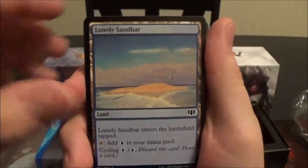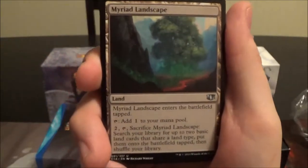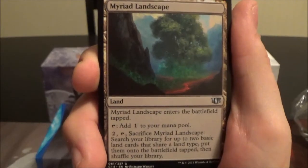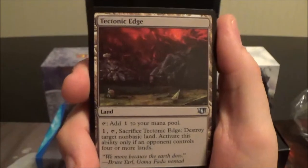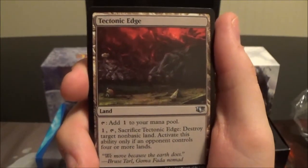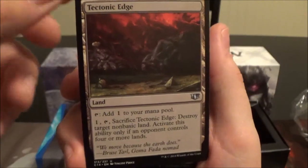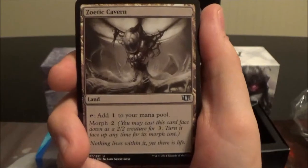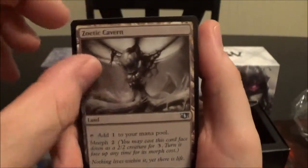Coral Atoll is a Ravnica-style bounce land. Ghost Quarter has been in every deck. Lonely Sandbar is a cycling land. Myriad Landscape has been in a few decks — tap for colorless or pay two and tap to get two basic lands that share a type onto the battlefield tapped. Tectonic Edge is very nice; pay colorless, tap, and sacrifice it to destroy a target non-basic land, activatable only when an opponent controls four or more lands. Zoetic Cavern is a morph land.